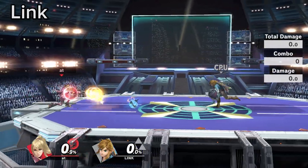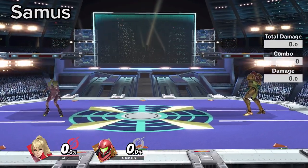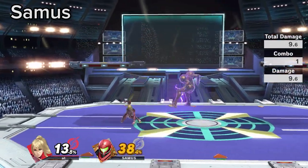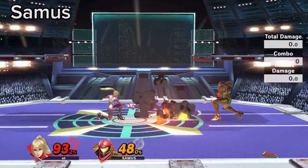ZSS can explode Link's bomb by hitting it with side special. Zerosuit Nair and Zare both beat charge shot when it is less than half charge, and lose to it when it is past half charge. Both also beat Samus bomb.